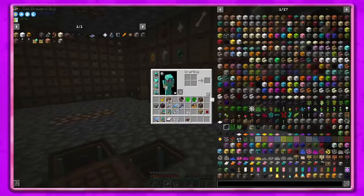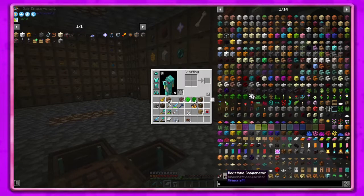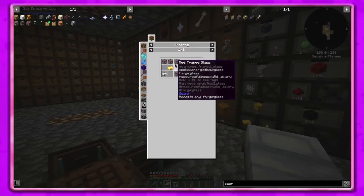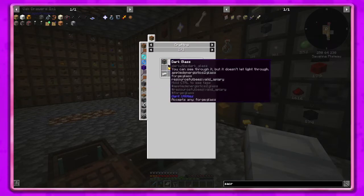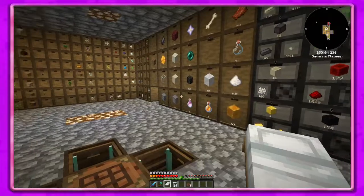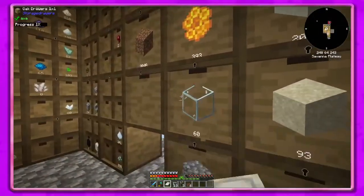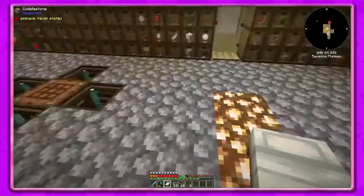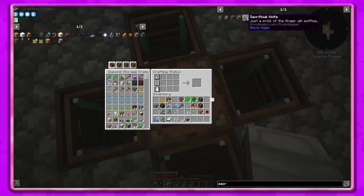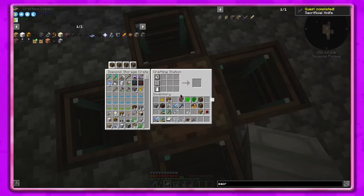What I'd like to do is start going down more of the blood altar stuff. I think what we need is the sacrificial knife — that's just glass, gold and iron, regular glass. Let me make it: one, two, three, four, five — I don't know how many we needed but there we go. Got that, awesome.